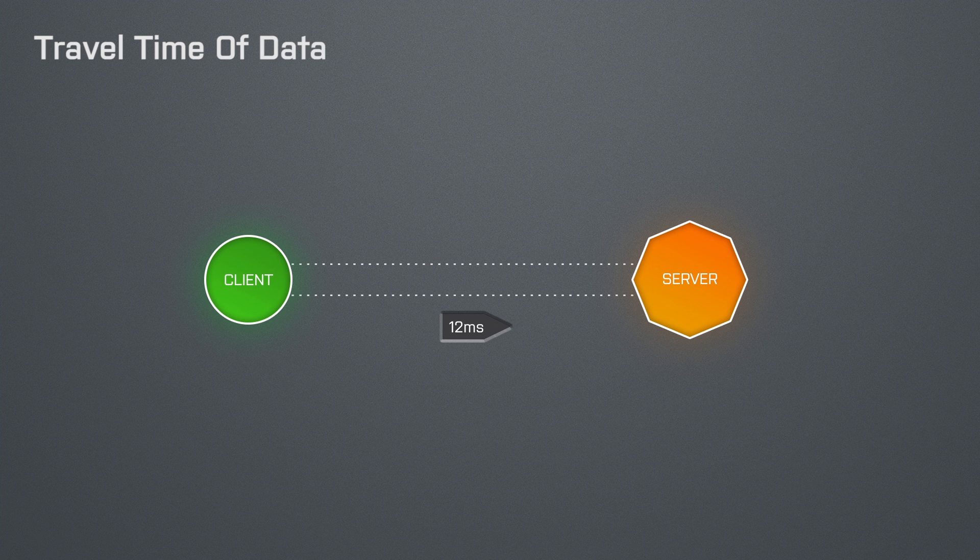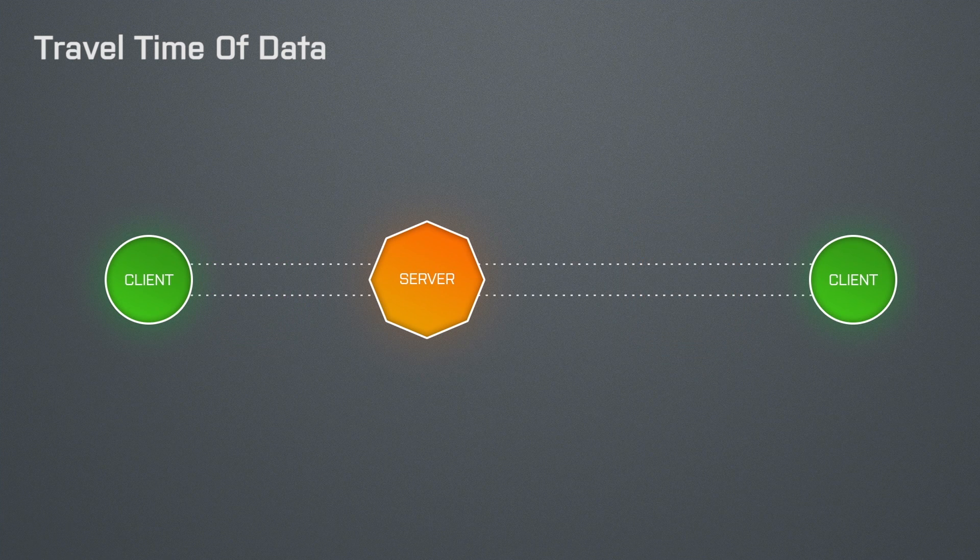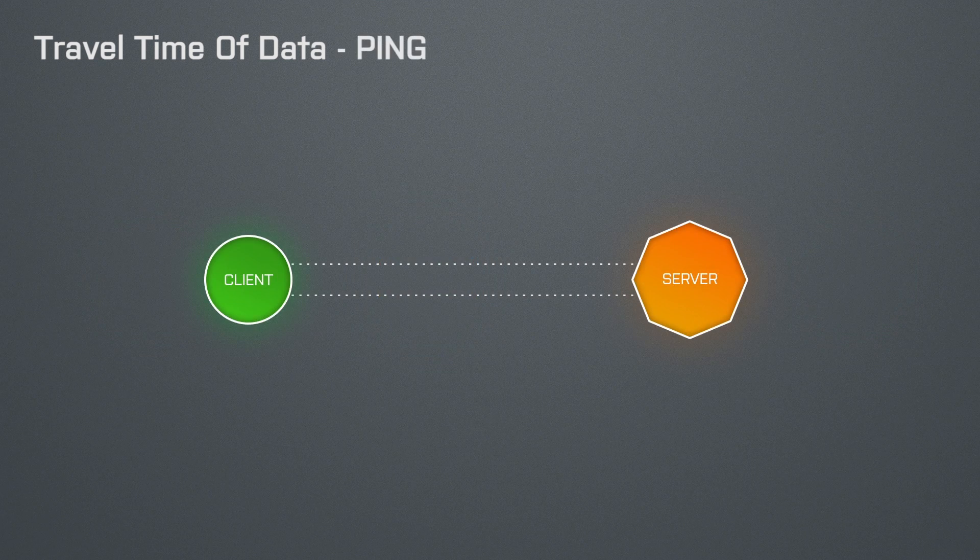Don't get confused when people talk about internet speeds because that always refers to how long a download or upload takes to finish, which is mostly affected by your bandwidth. The travel time of your data is one of the most important factors for online gaming, because if it takes your data very long to reach its destination then it is outdated at the moment it arrives. This is where the term ping comes into play.